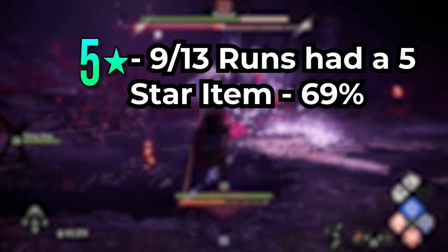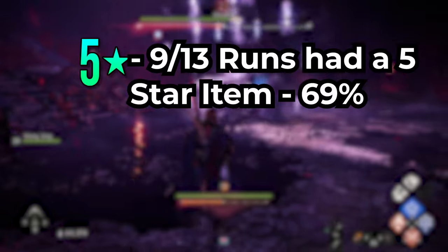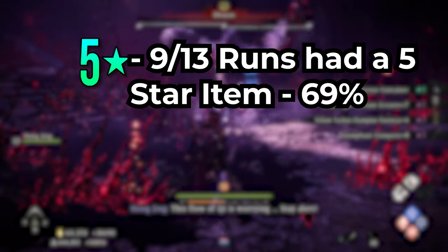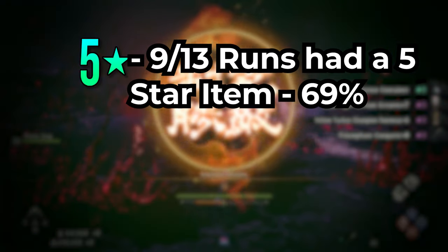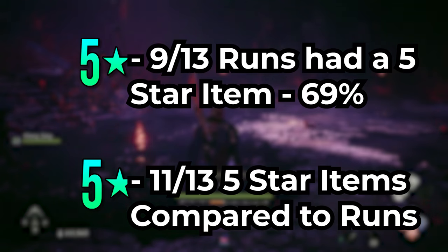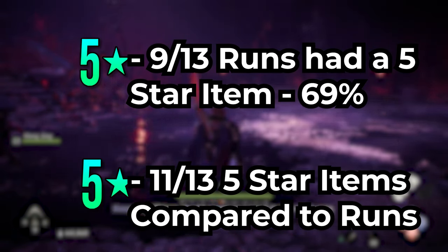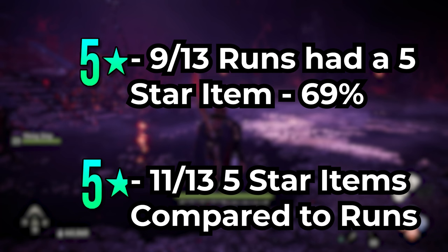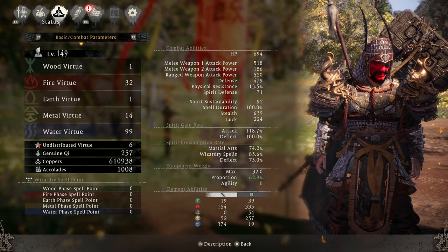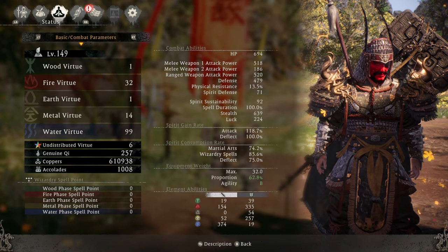This is huge because that's 22 pieces that could be grace set items, and eleven five-star items. Nine out of 13 runs had a five-star item in them, meaning that's 69 percent. So maybe I'm just lucky, but these numbers are definitely much better than before. We got eleven five-star items across 13 runs — almost one per run — which is actually really insane, meaning you're going to be able to max out all this stuff extremely quickly now.